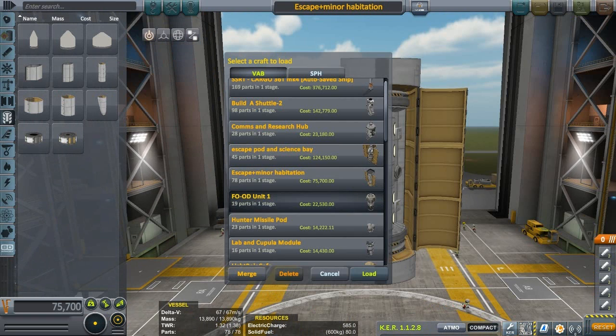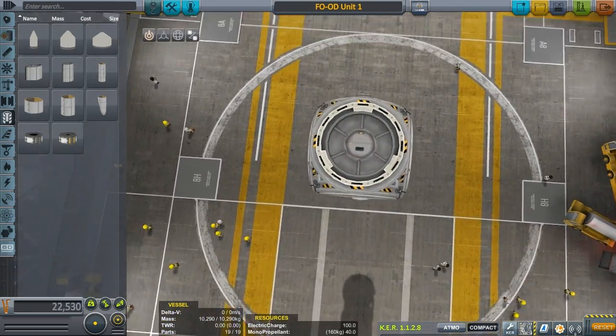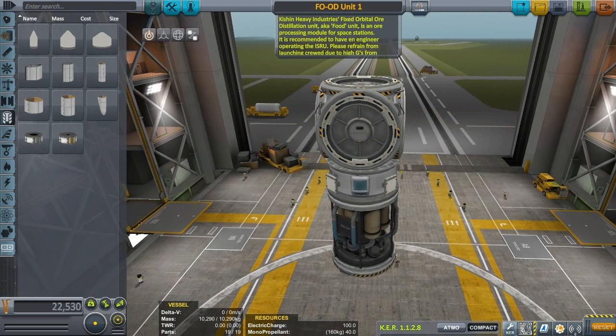Food unit one. This might not fit in there, but it's possible it will. Kitchen Heaven and Heavy Industries fixed orbital ore distillation unit, a.k.a. food unit. Oh, that's very, very clever, sir. Very, very clever. It is an ore processing module for space stations. It is recommended to have an engineer operating the ISRU.